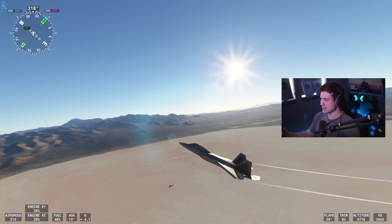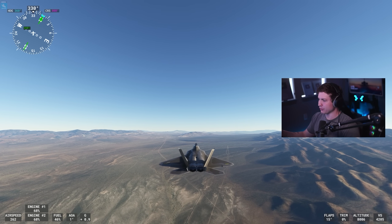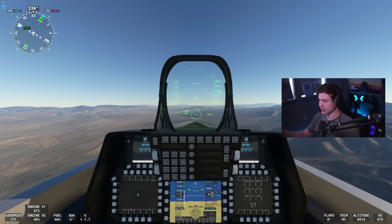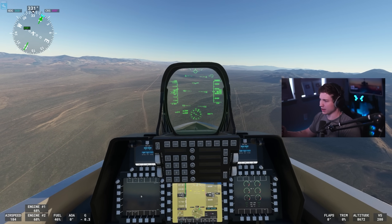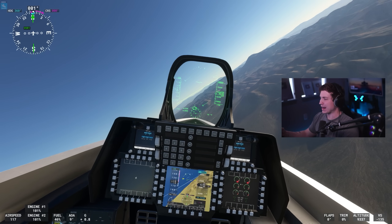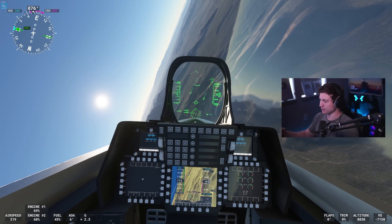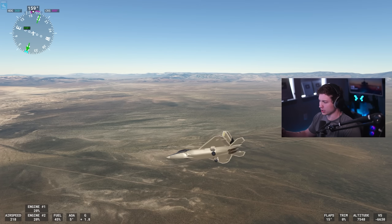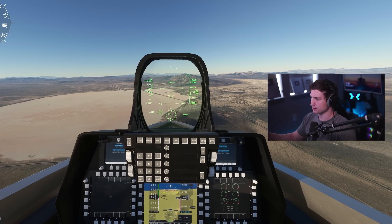We can try it at a slower speed and see if any difference. Flaps are manual as well, which they're not in the payware one. Let's try it at 180 knots — nose down, idle throttle, pull back. And it's just going to stall like that. Sounds actually aren't bad. There's no sonic boom as far as I'm aware. Clearly they made this so people would buy their payware one, which makes sense. But it's also nice that they gave people a free F-22, even though it's nothing super special. This was the first F-22 I ever flew in the sim and probably a reason I ended up buying the other one.